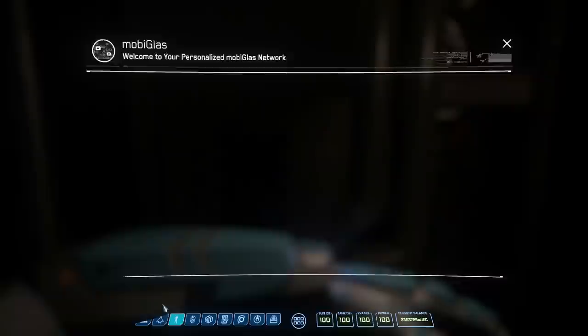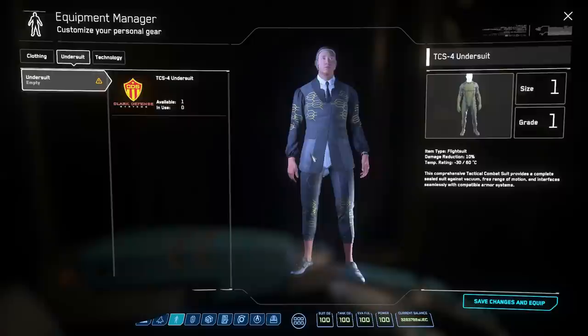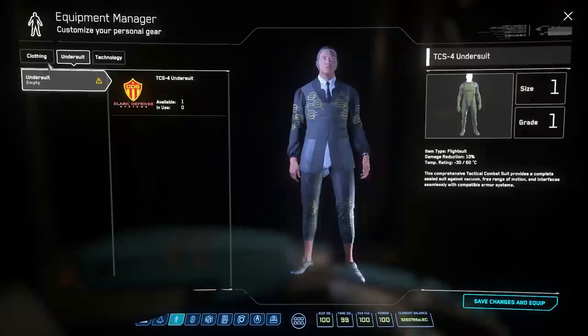Speaking of the Galleria - the bars are now working, which is great, because in Star Citizen 3.10.2 those bars are completely empty. In 3.11 they have patrons, working bartenders, and music too. That's a nice little touch if you want to get a drink after a successful trade.